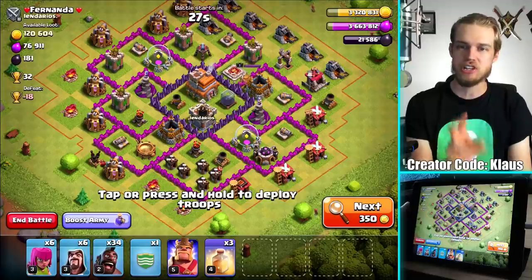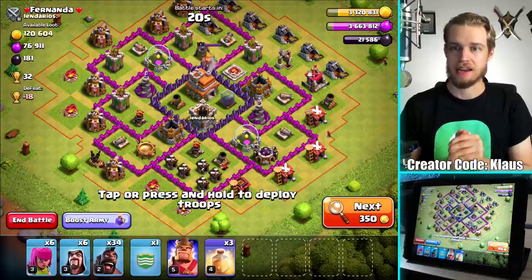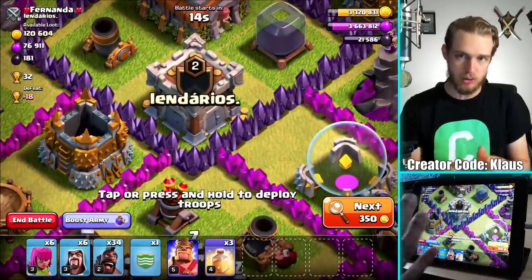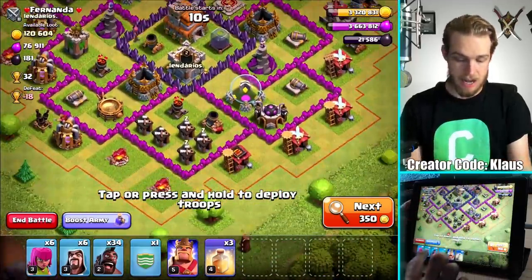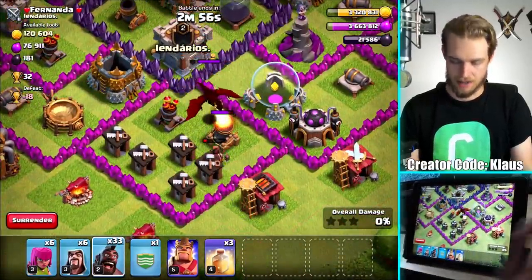That's actually a pretty strong town hall seven — let's take this one out, 32 trophies, not bad. We do have a possible clan castle — it's a level two clan. Generally speaking, lower level clans probably won't have CC troops, but it may not be true. We'll find out — let's send in a hog. And they have a dragon!